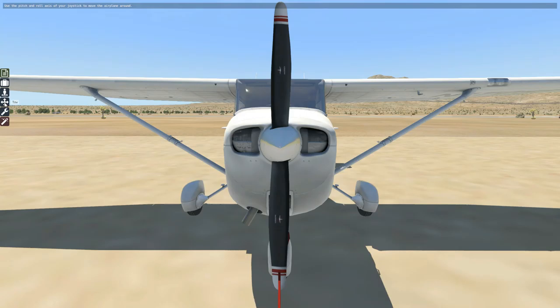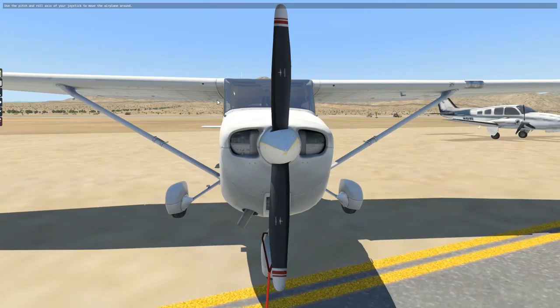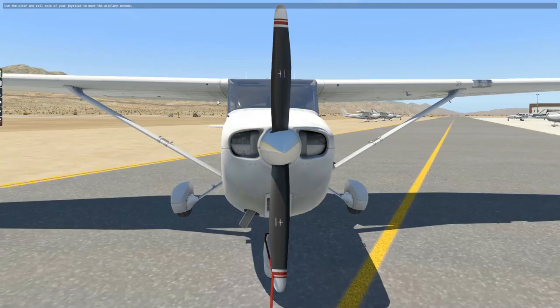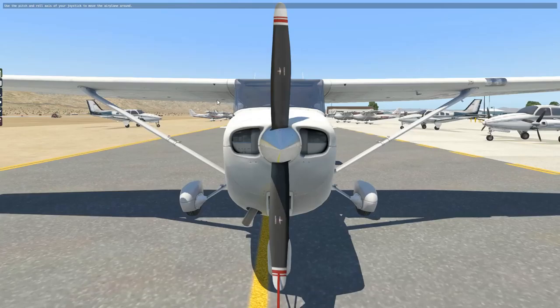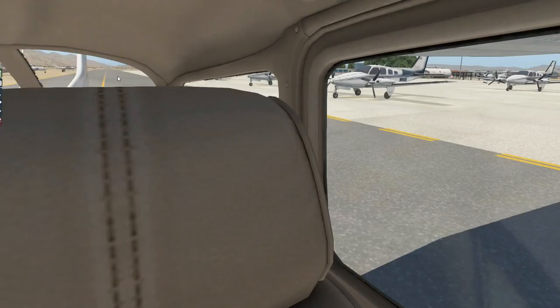First thing I'm going to do is tow this thing out of the dirt. This is the REP Pack — the Reality Expansion Pack by SimCoders — an add-on to the default 172. It gives you some nice things, like this tow bar here, which is a good touch. I'll just put it on the taxiway. I know that's maybe not the best form, but there's not going to be anyone here at the airport — we're in the simulator. Even at the real airport it'd be more polite to park it over there, but that's okay.